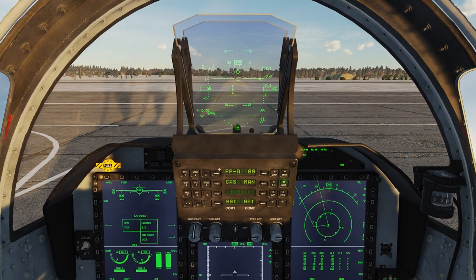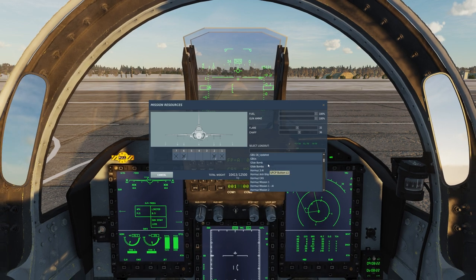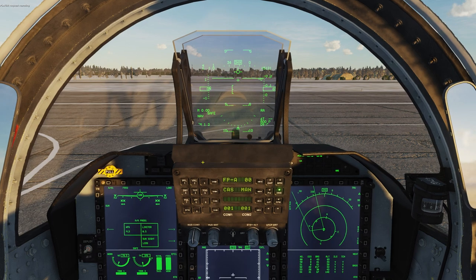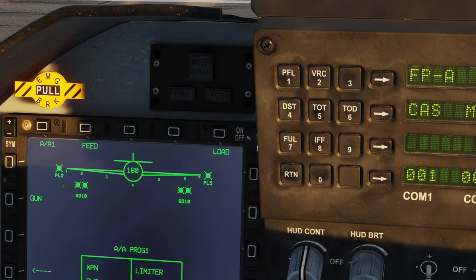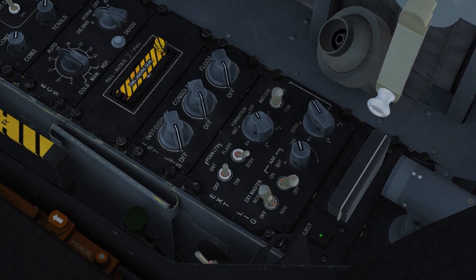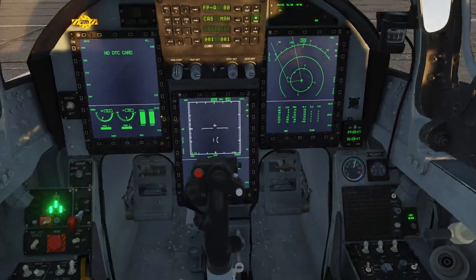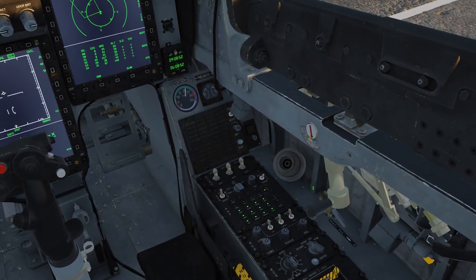If we want to change our weapons — let's just load a couple of glide bombs here — we request rearming. Once again you will notice that the airplane will still think there are SD-10s on. What you will do then is simply press eject twice, the card goes out, and now the plane will say no DTC card. Then you just do it all over again.